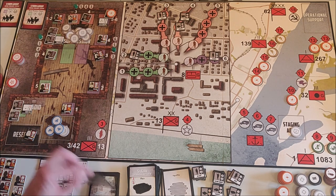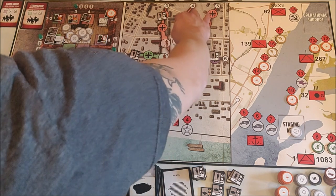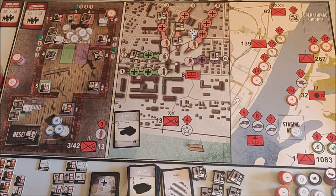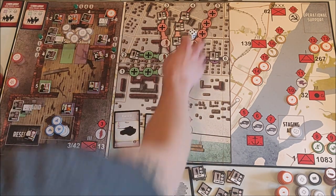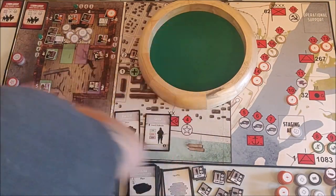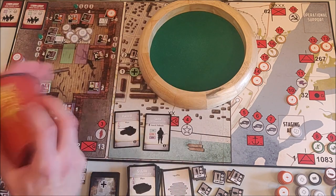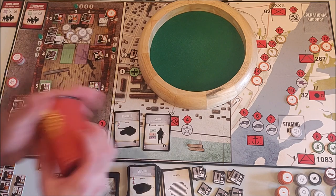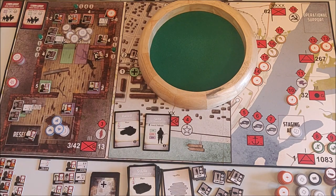We have some more AA in case we get Stukas. We get a Panzer 3 on number 4 — number 4 is in trouble. We get a sniper. Let's see who he tries to kill — he'll target someone in the red area. He'll try to kill Vahanov, who I like a lot. With four dice needing six — he gets a six, and I'll use a medkit to save him.